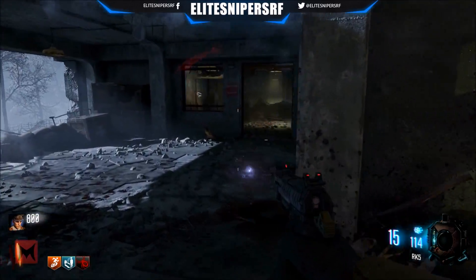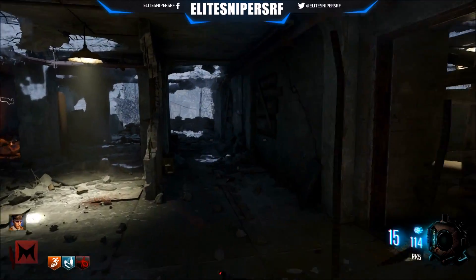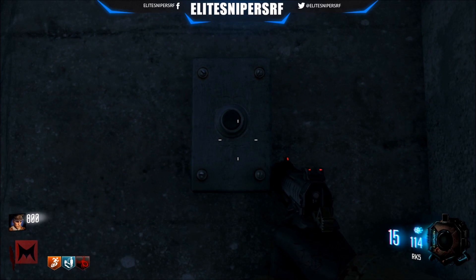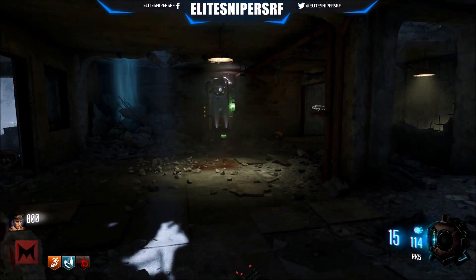Be careful of the zombies around here because they can be a little bit crazy. Go right to the back of the map upstairs and you'll find the third button on the wall up here — very easy to click. Press X or Square again.